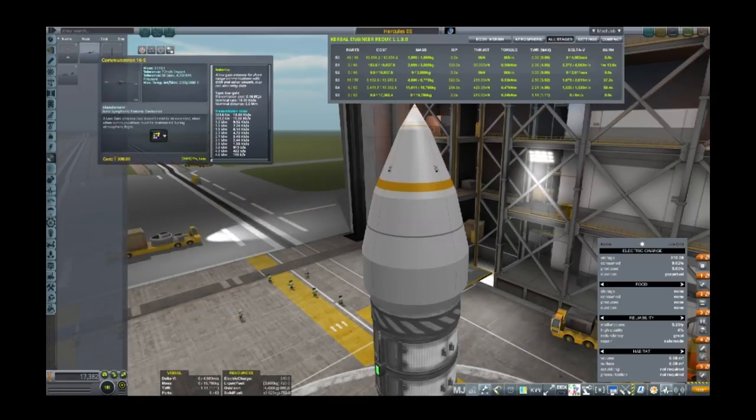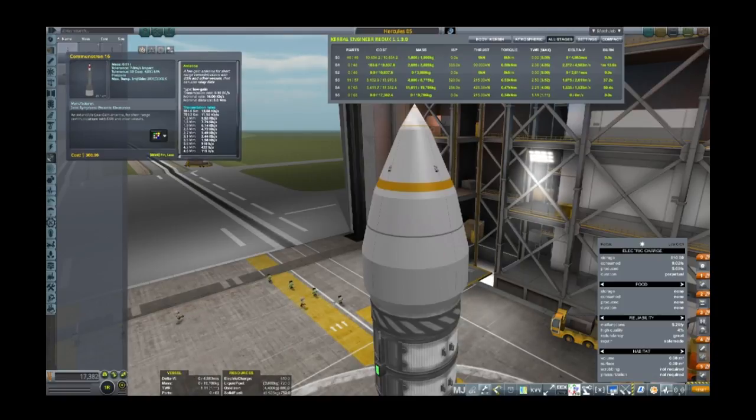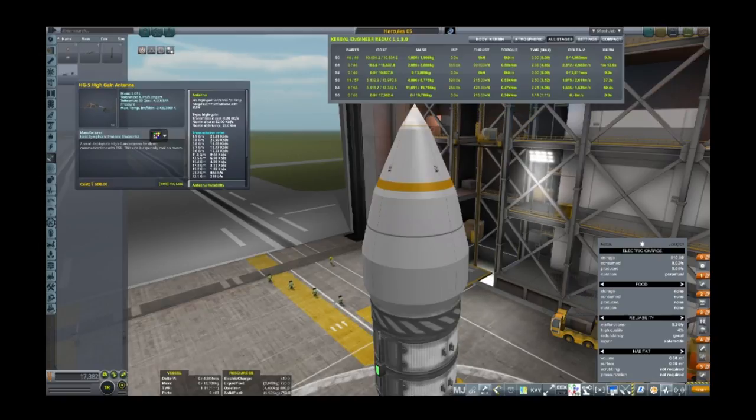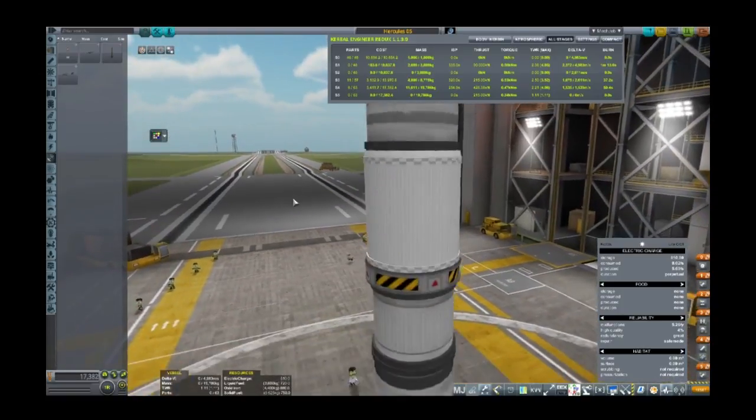Because I had two Communitron 16s each rated to 5, and one more rated to 5, that should have given me 15, which should reach the Mun because the Mun's at 11 — but it didn't work. So I'm going for the high gain antenna which gives me 25. Minmus is at 45, so even with the larger comms we can't reach Minmus yet, so we just purely need to get around the Mun.